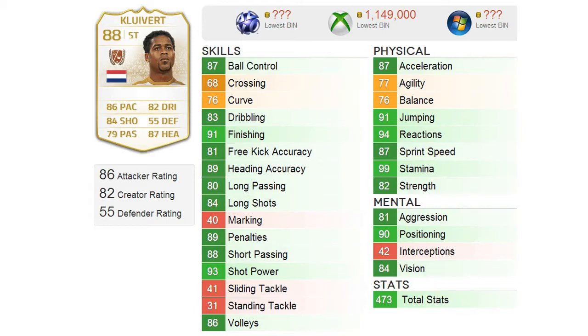He's got 91 finishing, 87 heading accuracy, 84 long shots, 93 shot power, 86 volleys, 94 reactions, 91 jumping, 87 acceleration, 99 stamina, 82 strength, 81 aggression, 90 positioning, and 84 vision. High quality player, but I'd recommend paying about 700k.